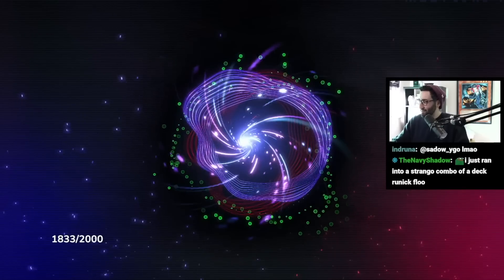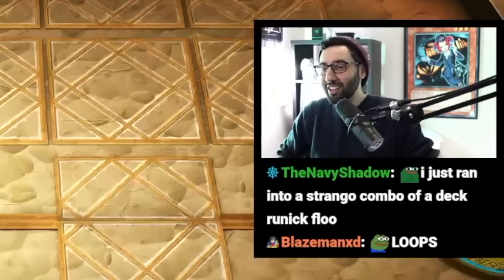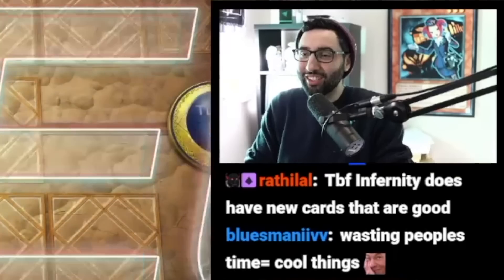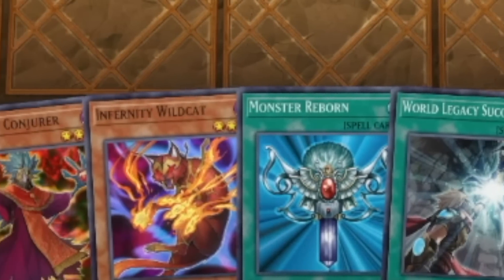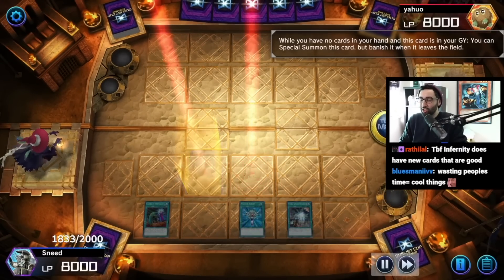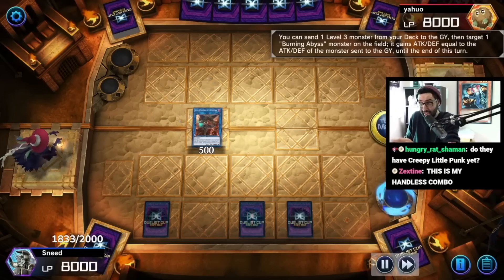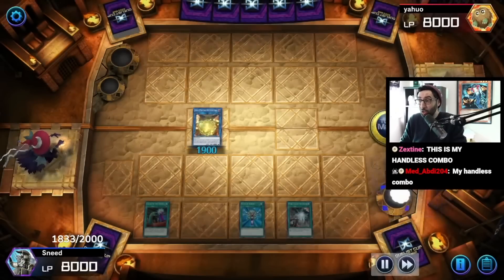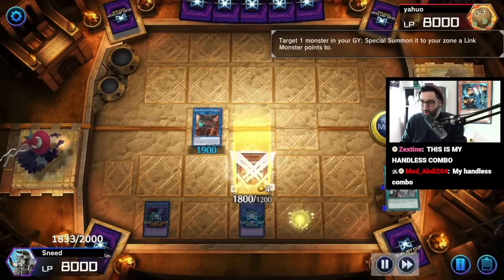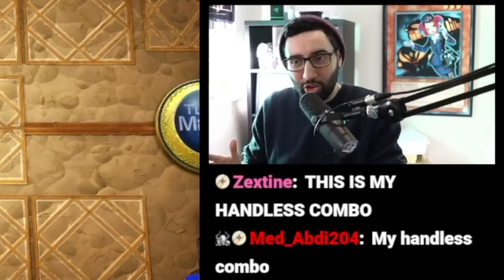Alright, replay number one. Show me what Infernities can do. This is the deck focused on emptying your hand. The whole gimmick is that you have powerful monster effects that activate by not having cards in your hand - they all have unique effects that way. This is why we're setting everything. Especially summoning out Conjurer from the Graveyard because we control no cards in our hand, which conflicts quite badly with Call by the Grave. Typically, I think this is what the modern take on Infernity is.